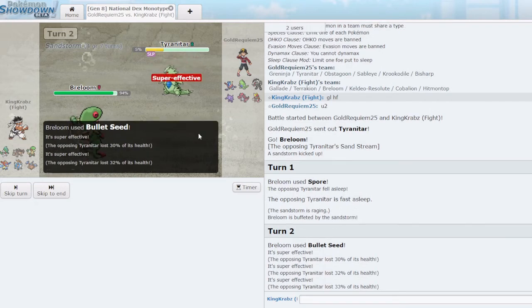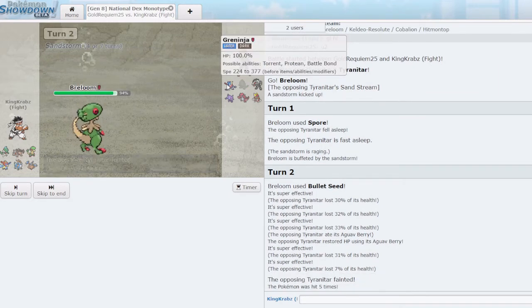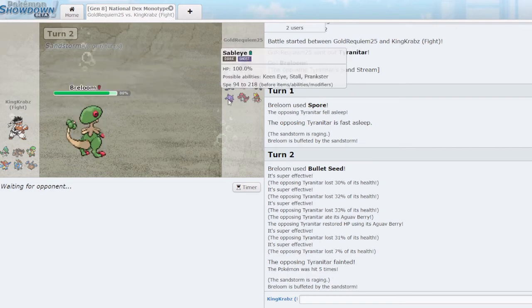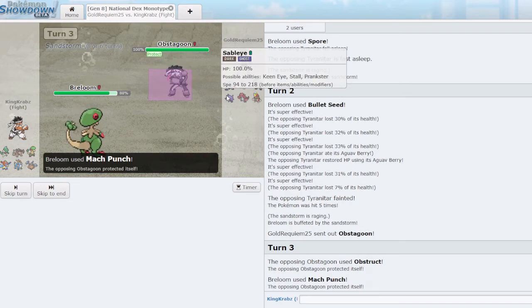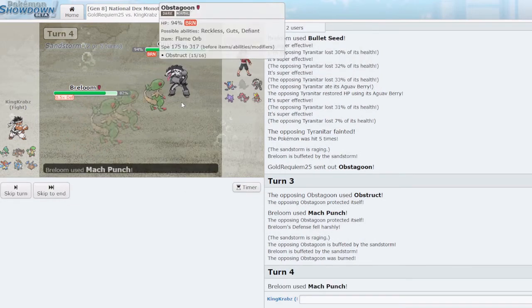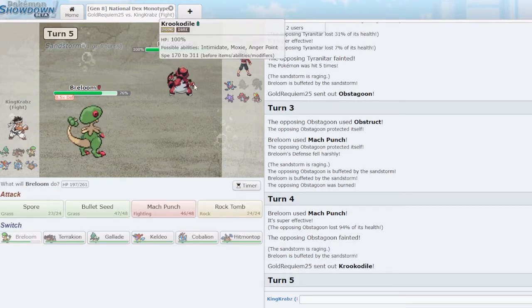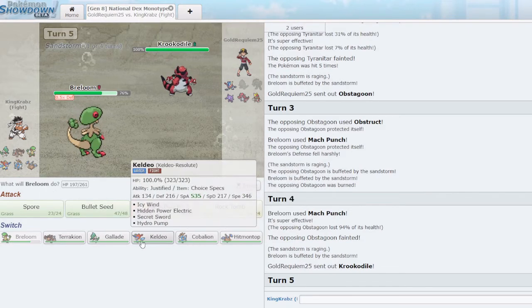Keldeo is my best option against Sableye. They go into Obstagoon so I Mach Punch. The reason I find Sableye risky: if they Mega Evolve and I Spore it bounces back via Magic Bounce; if they don't Mega Evolve and go for a priority Will-O-Wisp I can Spore them. All in all the better play is to probably attempt to Spore them, since Keldeo is still decent against them. Crookodile comes out — my team is quite weak to Earthquake, which is nasty. I think Cobalion is the play here.